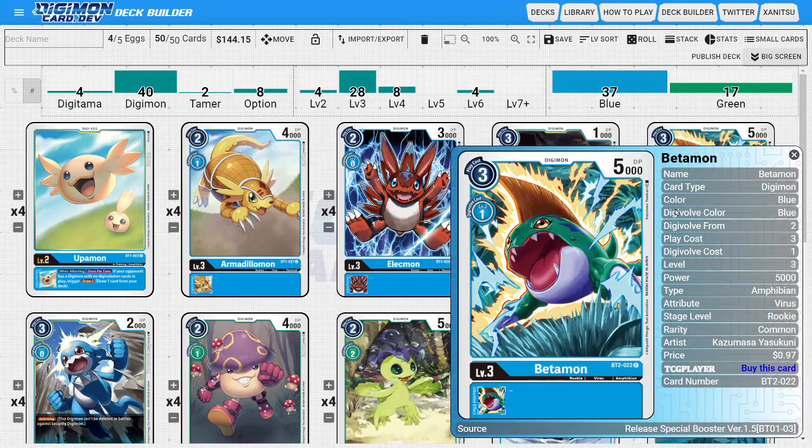Next I'm running four copies of Betamon. Betamon is another really aggressively statted rookie — it's a blue rookie with 5000 DP. It has an evo cost of one which is a little unfortunate, but similar to Armadillomon you're not really looking to digivolve him. You're just looking to play him for his play cost, and paying three for a 5000 DP body is just really really powerful.